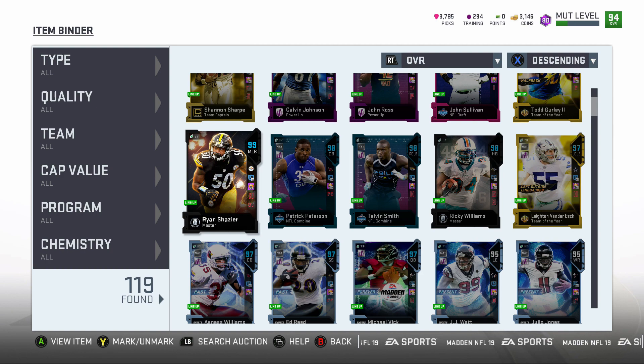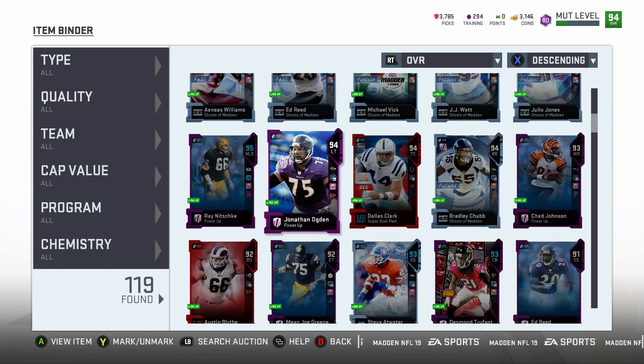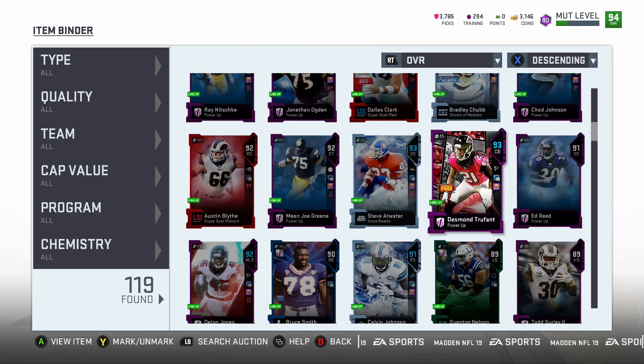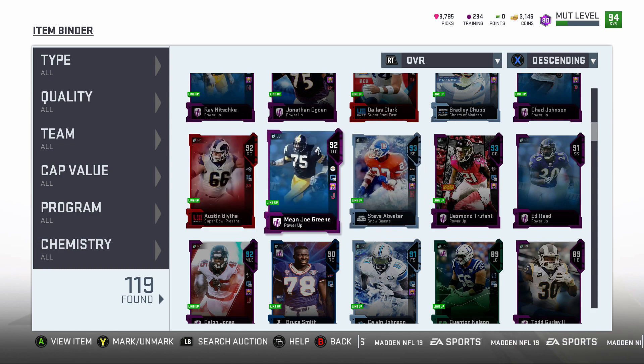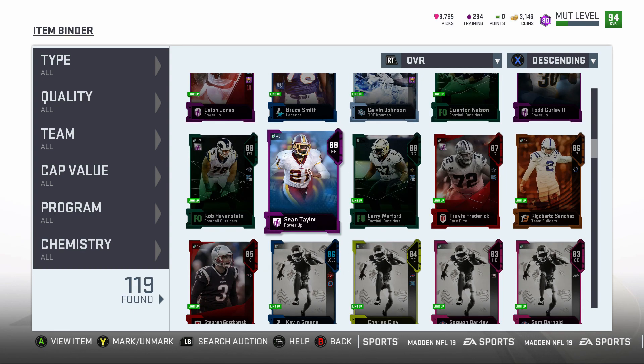98 jumping — that's pretty much it. Other players we are showcasing: Jonathan Ogden, Ray Nitschke, Bradley Chubb, and we got a new right guard — Mean Joe Green. That is pretty much all for the upgrades guys, let's hope we can get it going.